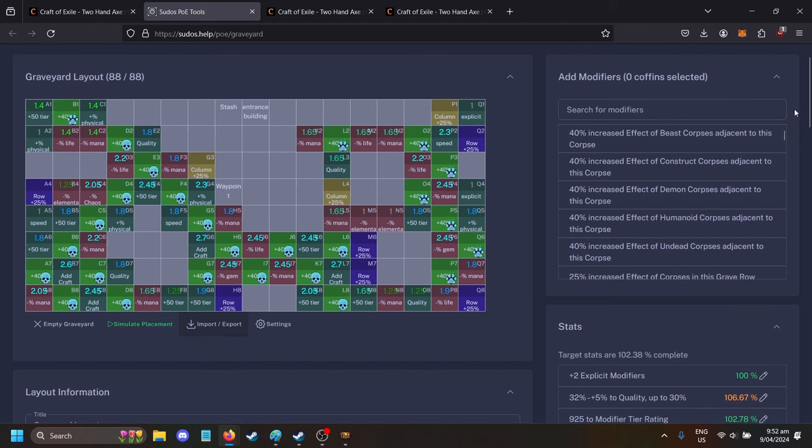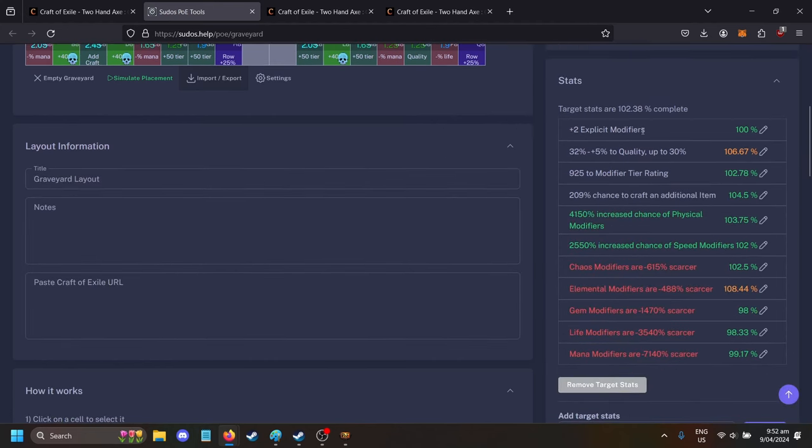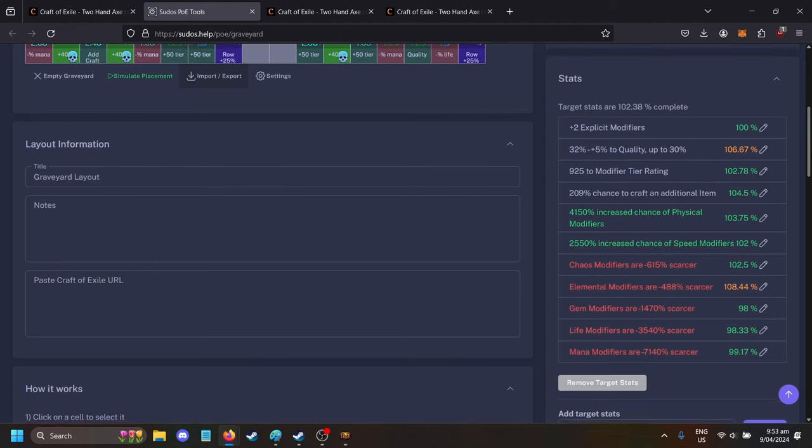So this tells us the stats — it's got two extra explicit modifiers. Your weapon usually comes with just four explicit modifiers, so having the extra two means it's definitely going to hit six modifiers, which gives you the extra chance to hit the stuff you want. Without six modifiers it's got a far lower chance of hitting all your prefixes or suffixes.